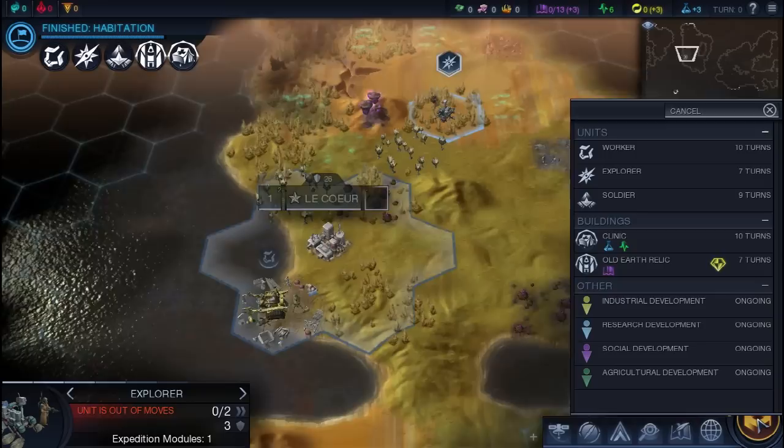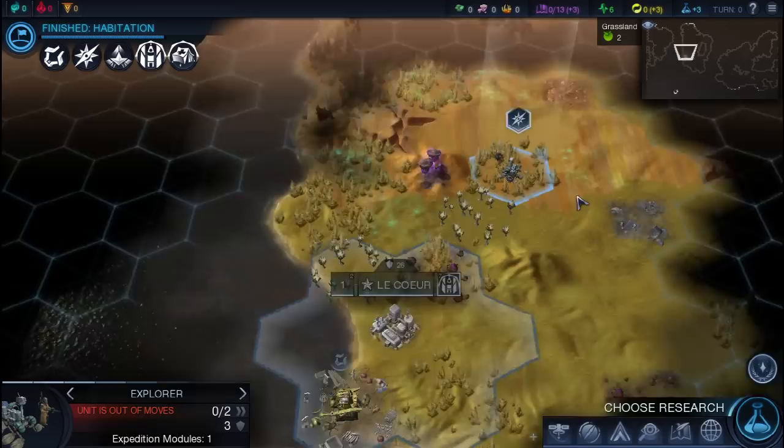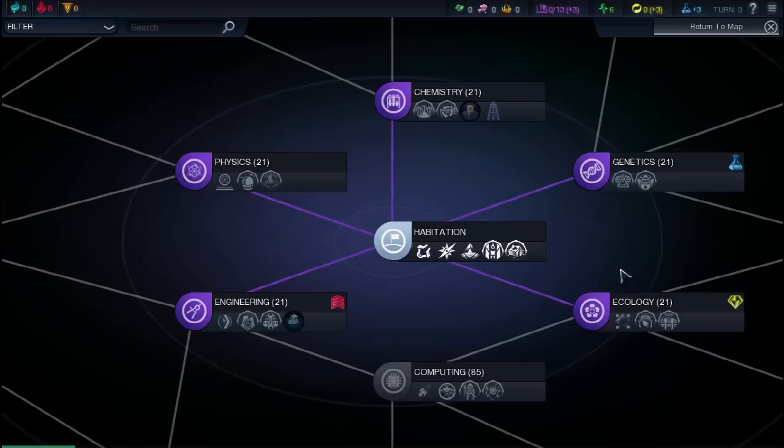Before we end our first turn, we do have to pick a production for our city. I'm going to have it build the old earth relic, because I want to get culture going as soon as possible so we can start collecting virtues, and so we can also get our borders growing and spread across this planet.